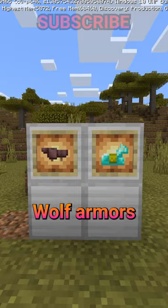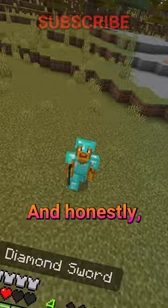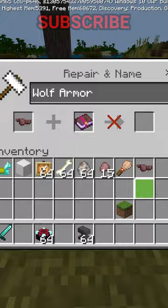You can craft wolf armor with scute like this. Wolf armor's the same quality as diamond horse armor, and honestly, it's not really that good. It reduces the damage a wolf takes by about 25%, but it's not enchantable, so your wolf still might die really easily.